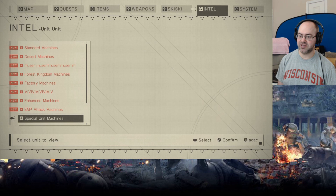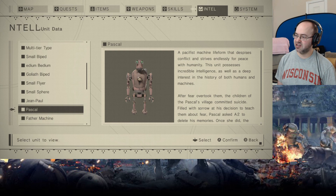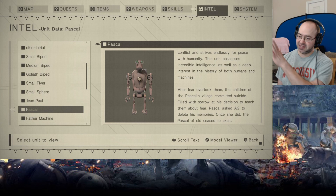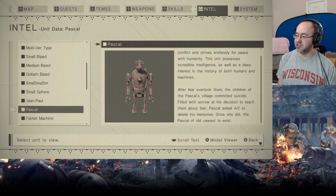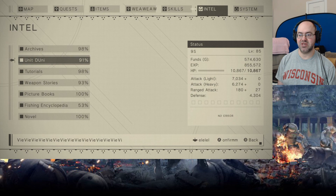Village machines — this makes me sad. Pascal: a pacifist machine life form that despises conflict and strives endlessly for peace with humanity. This unit possesses incredible intelligence, as well as a deep interest in the history of both humans and machines. After fear overtook them, the children of Pascal's village committed suicide, filled with sorrow at his decision to teach them about fear. Pascal asks A2 to delete his memories — once she did, the Pascal of old ceased to exist. Yeesh. That does make me sad.